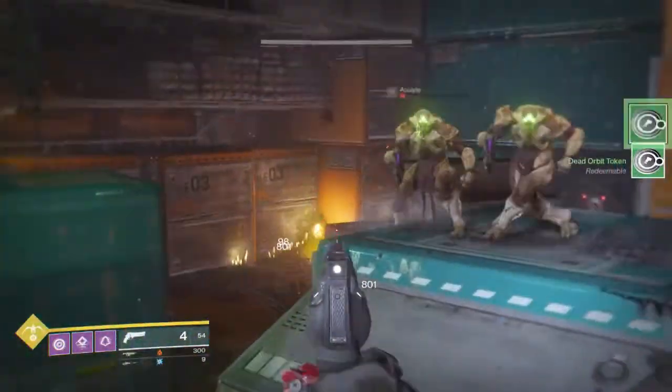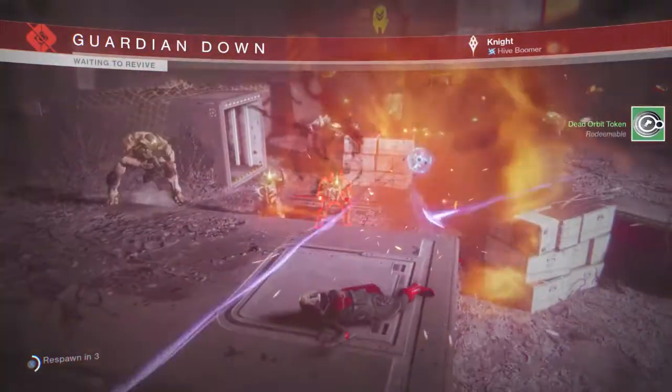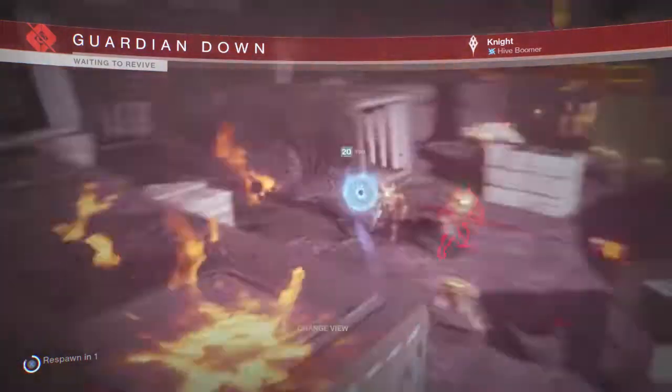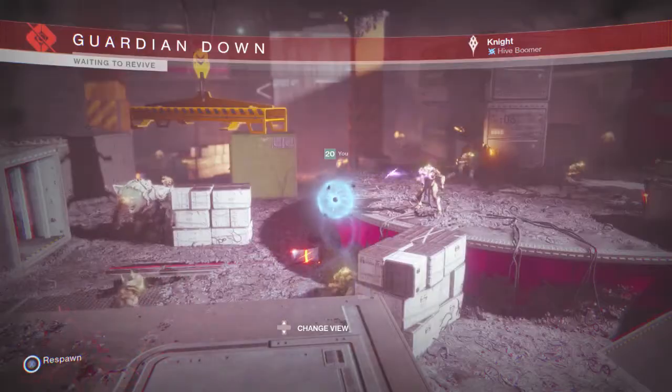And there's six right there. So we are going to want to die right here near this corner. And upon respawning, if I did do this correctly and I do know how to count, we should spawn right up by the rig. See, there we go. Alright, perfect guys.